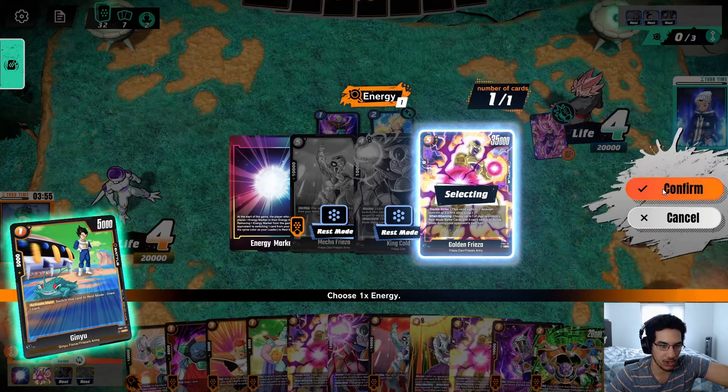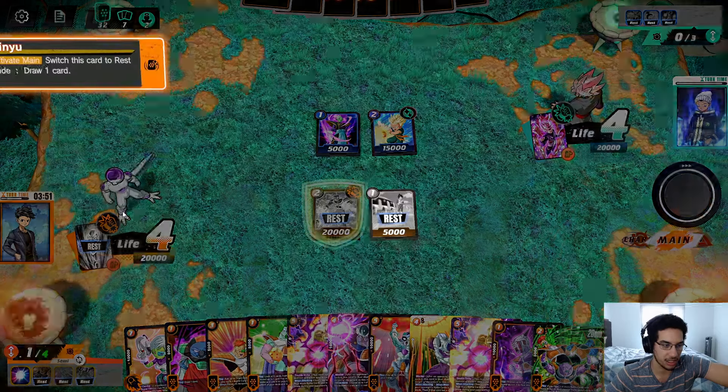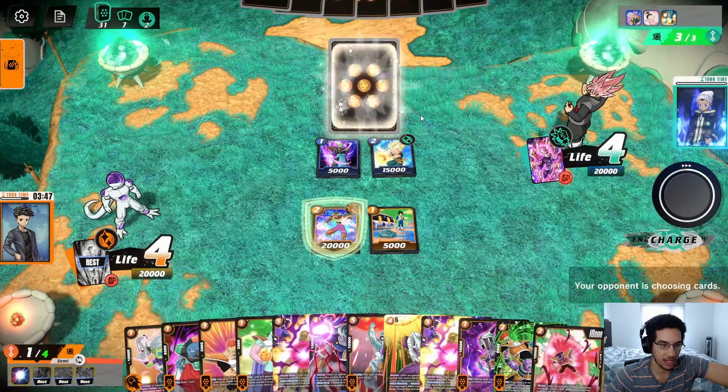Here we're going to play the 1-drop Ginyu because we can get the drop for free and be able to re-stand it at the end of the turn with our Frieza. So then we end the turn and we're able to get both of these back to active.